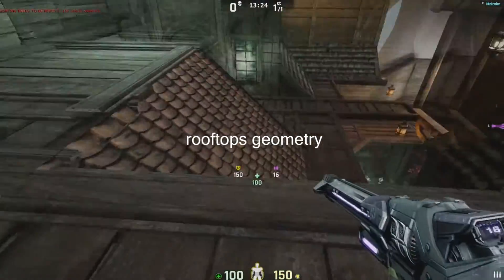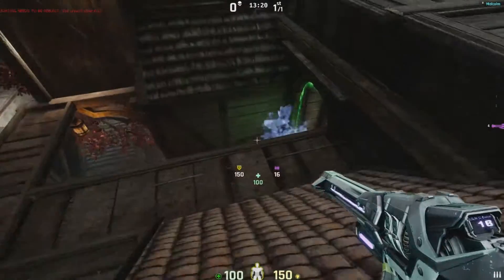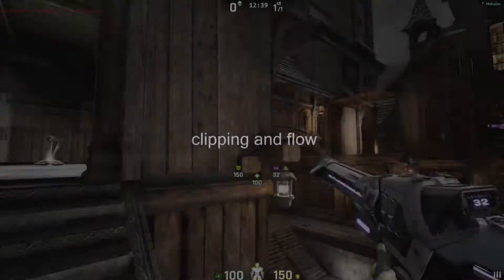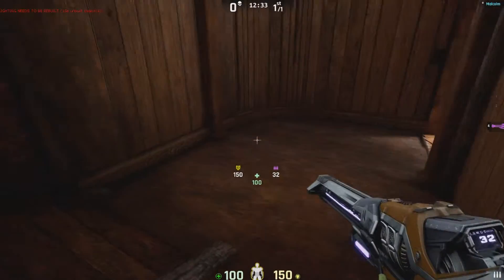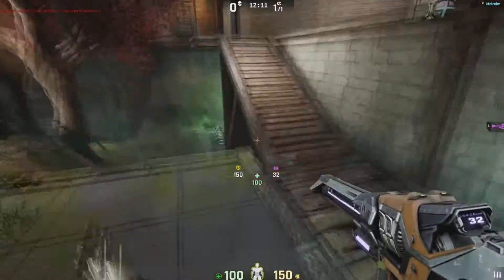I changed the structures on the roof. The architecture, the geometry is different. Now you can easily just go here, run around. This one remains, but I also put it a little bit higher and also expanded this room — it's high enough so you don't bump your head into it.